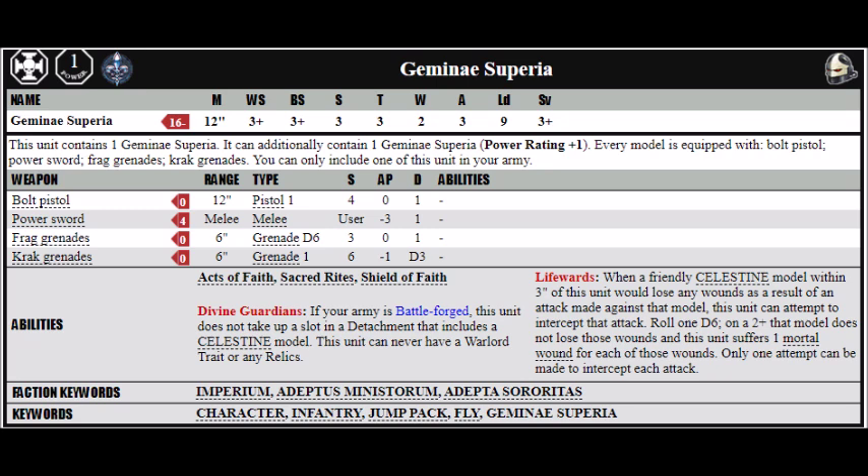Their last special rule is Divine Guardians. If your army is Battle-forged, this unit does not take up a slot in a detachment that includes Celestine, and they can't have warlord traits or relics. I would treat them primarily as a durability buff for Celestine, and if they happen to cause any damage along the way then that's an added bonus. I'm honestly in two minds as to whether they're actually worth their points rather than just bringing Celestine herself and having a few more points to spend on other things — they're a bit of a take-or-leave option for me.